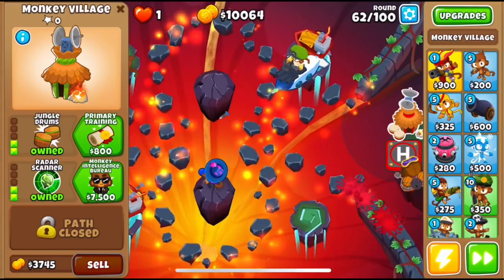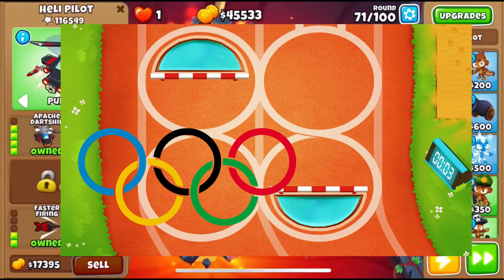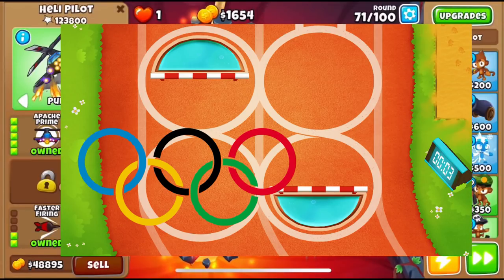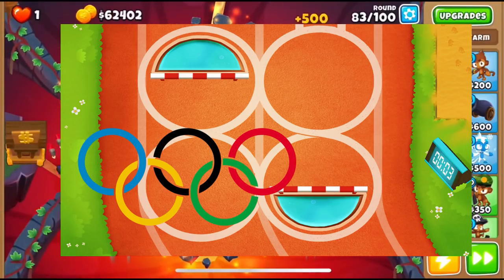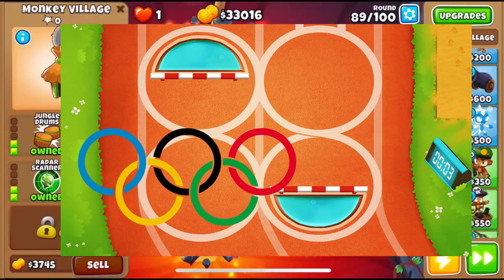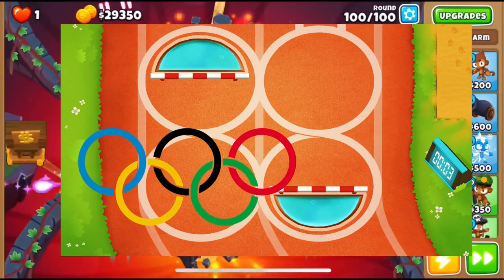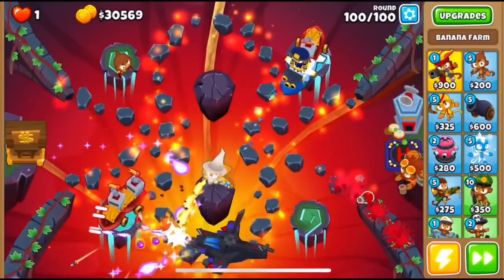As a bonus, I have a theory about the map '4 Circles' — it might be a reference to the Olympic Games, with the map being an Olympic running track and the name and layout referencing the Olympic logo. The difference is that the Olympic logo has 5 circles representing 5 continents, but the BTD6 map might use 4 circles because of the 4 monkey types in the game. That's just my theory and is not confirmed by anyone.